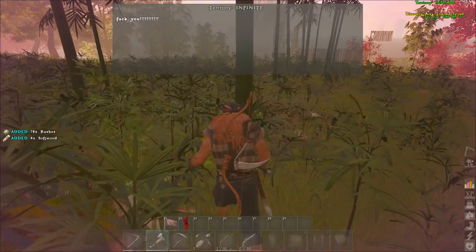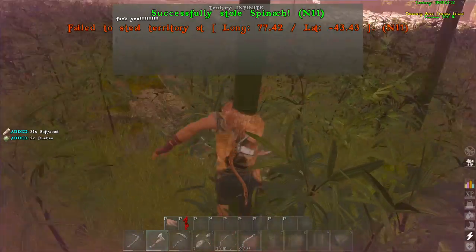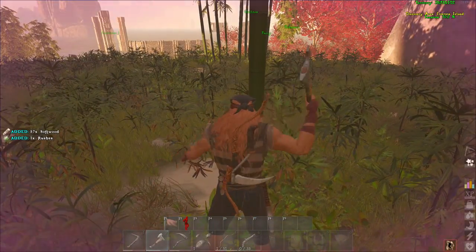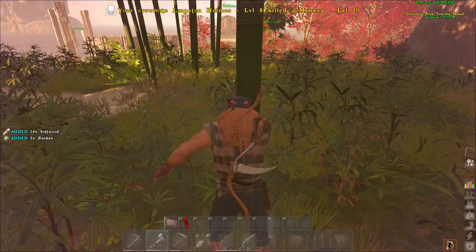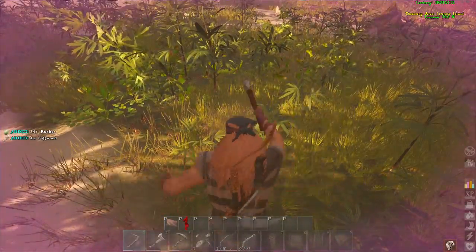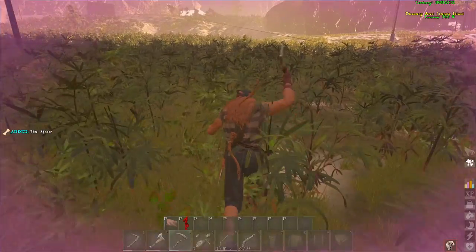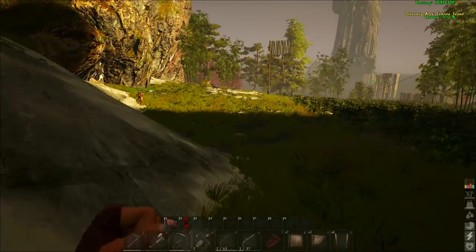There are also smaller trees in the game that you can walk through — they're not solid objects. There are two types: one looks like a bush the same color as the biome's trees, and you can sickle those down for wood and thatch. There are also super tiny trees you can walk through that give more wood and thatch than the bushes. If there are no full trees around, there are usually a ton of those small ones you can sickle down.